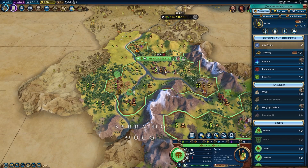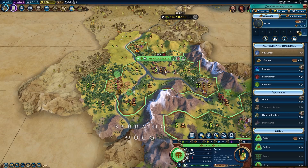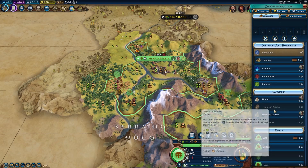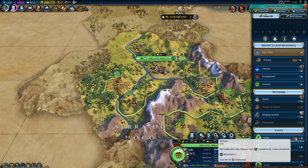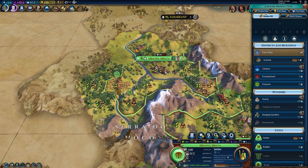Right now I'm building a settler. What you can do is go to the queue and get rid of the settler — throw them in the garbage. Whatever production you put into there is still there; it didn't go anywhere. What you can do now, though, is chop.